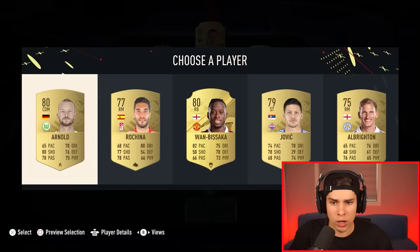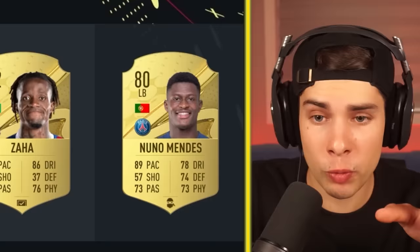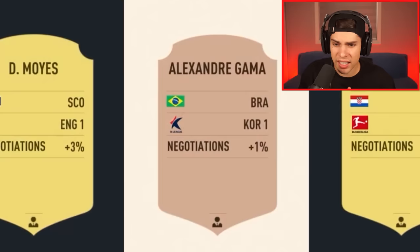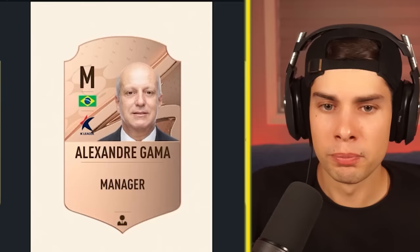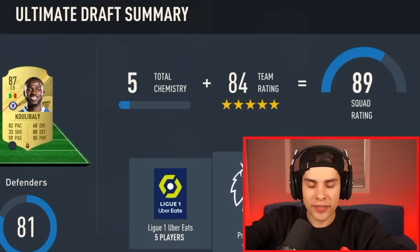We take Wan-Bissaka, he's not gonna make our team. We take Foden at left wing — because he is left wing it won't do anything to chemistry. I think I'm figuring this out. Then I realized the manager is probably gonna cause trouble too. We got Nuno Mendes — that's five packs. For the manager we got Premier League, Korea, and Bundesliga options. My middle name is Alexander, so we're taking Alexander Gamma from Korea. Here's my first ever FUT draft — we got five chemistry. Mission accomplished, kind of. That's five packs we have to discard.